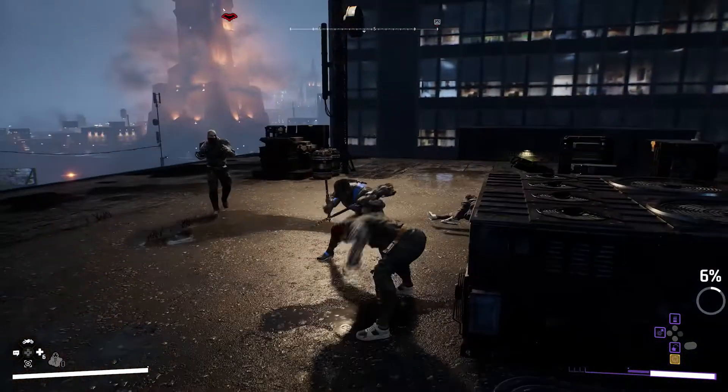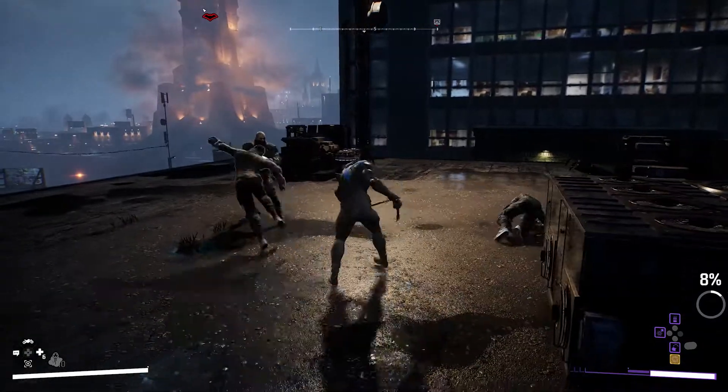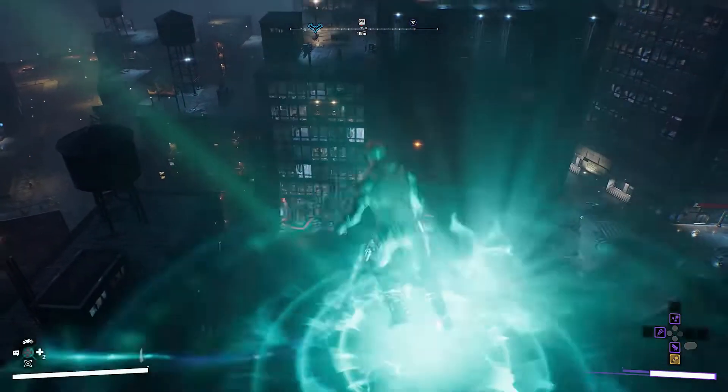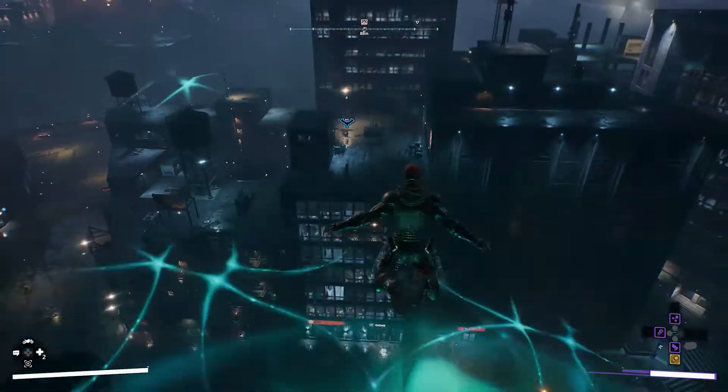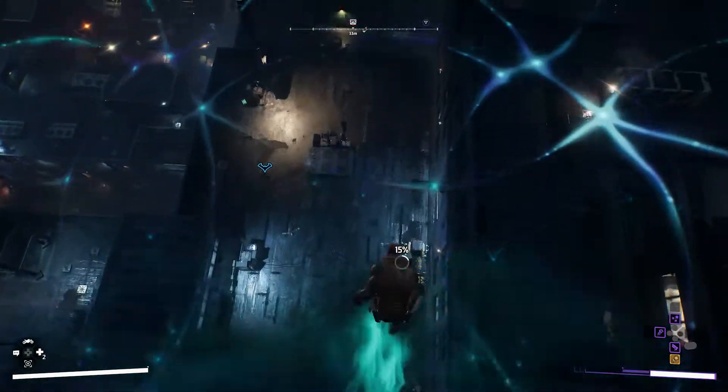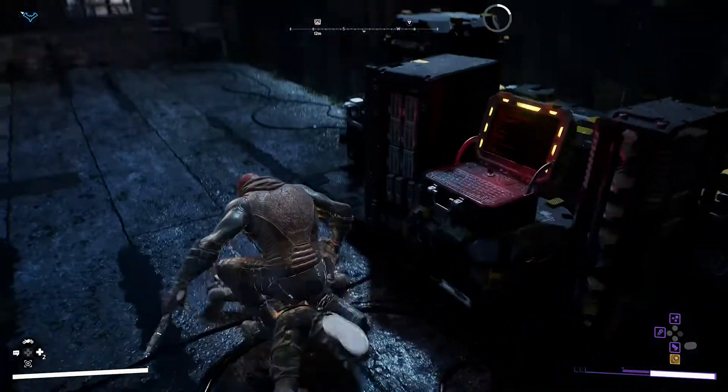While you can play the whole game solo, you can also protect Gotham in co-op with a friend. This is Red Hood. Red Hood gained new abilities after being resurrected by an Assassin Cult. Here, he uses Mystical Leap to move across the rooftop, springboarded by his own soul energy.